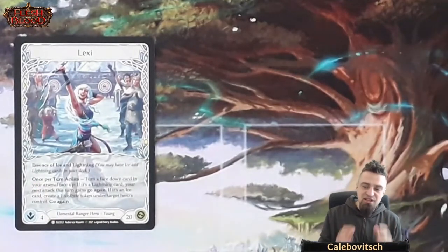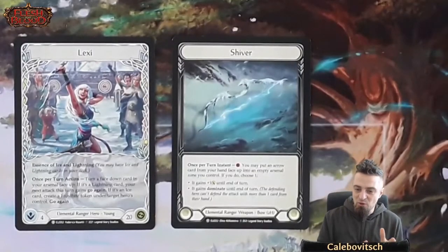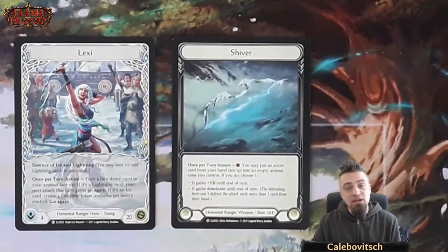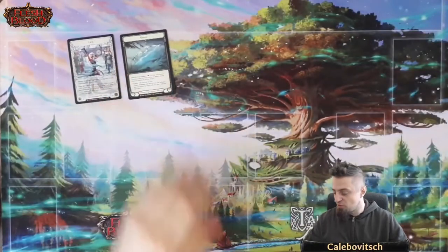Like Azalea before her, Lexi does a lot with her arsenal — that's the main source of her advantage, but it's also quite difficult to manage. Her token weapon is Shiver, an Elemental Ranger bow. It's two-handed and is a once-per-turn instant. Pay one resource to put an arrow card from your hand face-up into an empty arsenal zone. If you do, choose one: it either gains plus one attack until end of turn, or it gains Dominate until end of turn, meaning the defending hero can only defend with one card from hand.